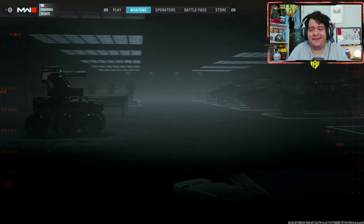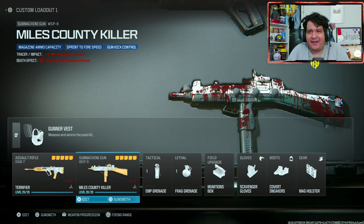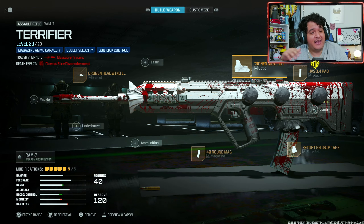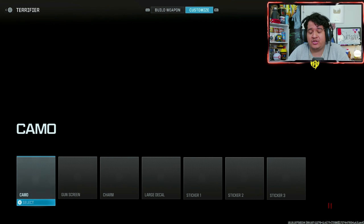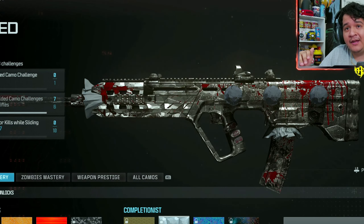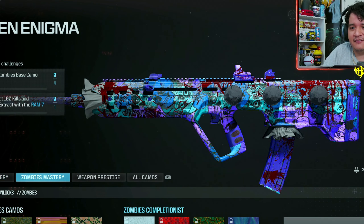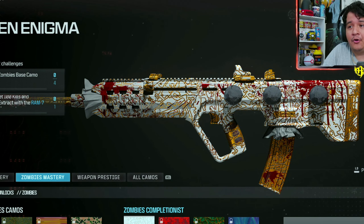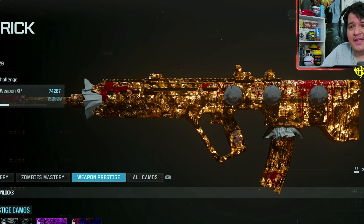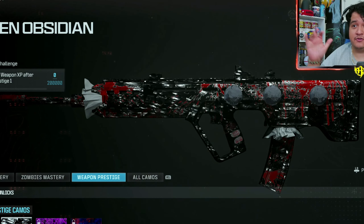Here we are with Art the Clown looking absolutely terrifying in the main menu background — very clean. We've got the Terrifier RAM-7 and the Miles County Killer WSP9. When it comes to the Terrifier RAM-7, you can change any attachment and still keep the tracers, even the ammunition, which is really nice. Here's how the gun looks with Gilded, Forged, Priceless, and Interstellar — some really nice designs.